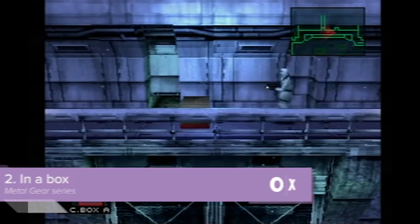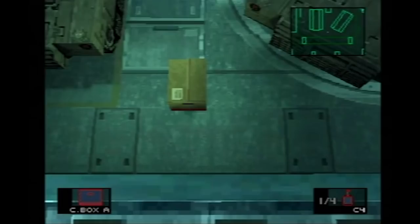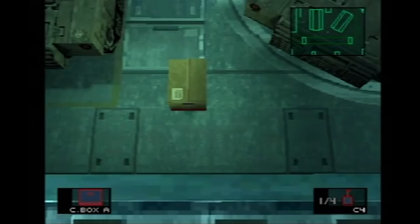Now, I'm not saying that the guards, soldiers and other military personnel that you encounter in the Metal Gear series are stupid, but actually, looking at the script for the rest of this section, that is exactly what I'm saying. This isn't even a script, it's just the word stupid written all big. Stupidity is the only thing that would explain why a cardboard box is such a fantastically effective hiding place.